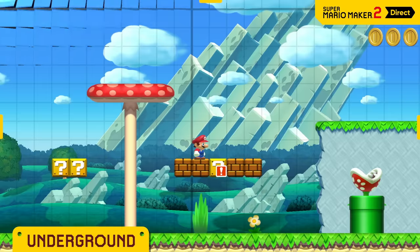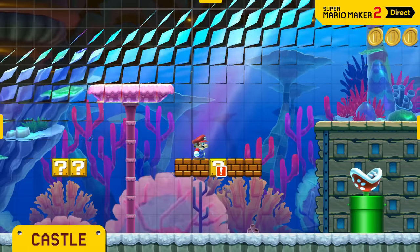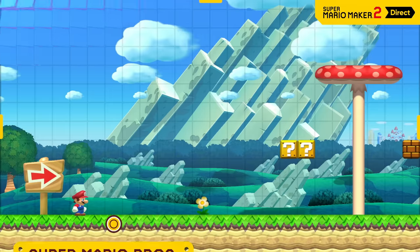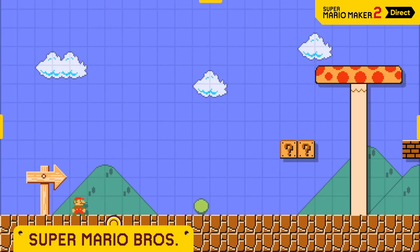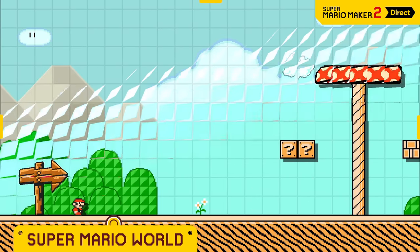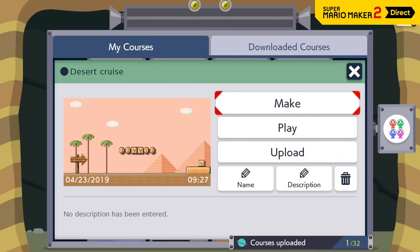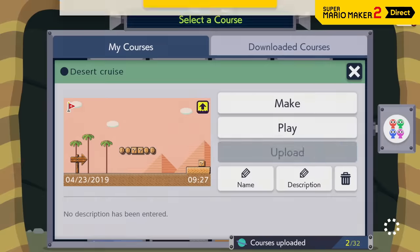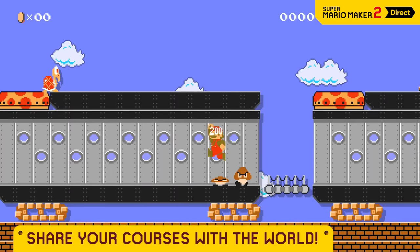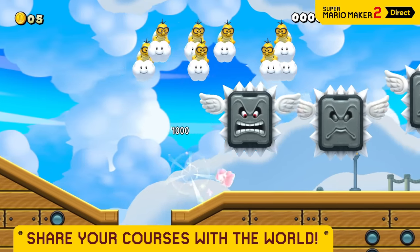You can change the course theme — whether it's underground, underwater, or castle — your choice. Even the game style itself can be altered, with options like Super Mario Bros., Super Mario Bros. 3, and Super Mario World. Complete a course, and if you have a Nintendo Switch Online membership, you can share it with other players online. Super Mario courses are meant to be played, so share yours with the world.